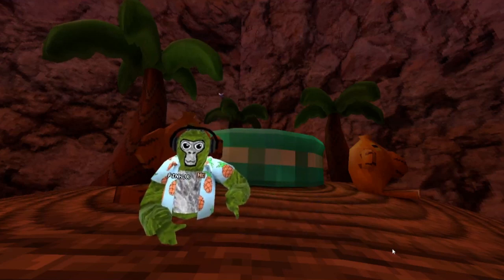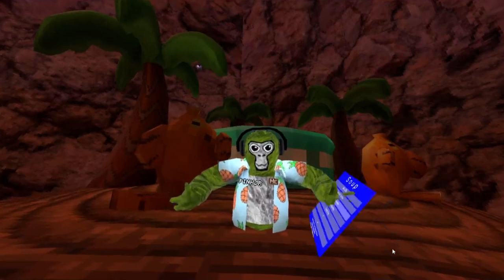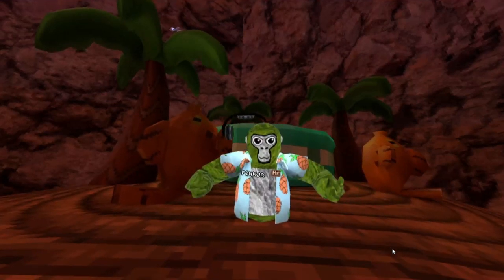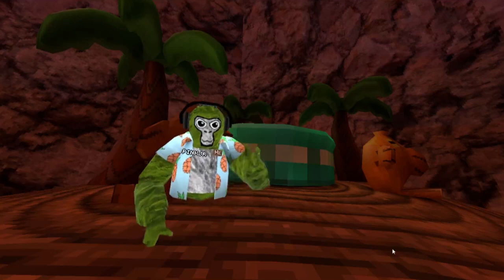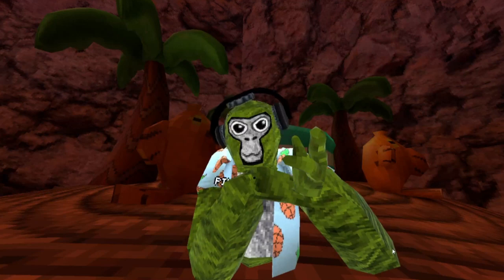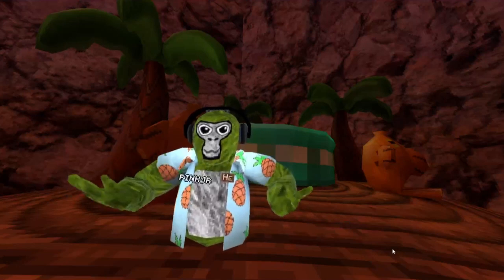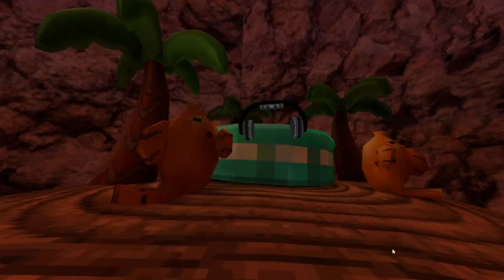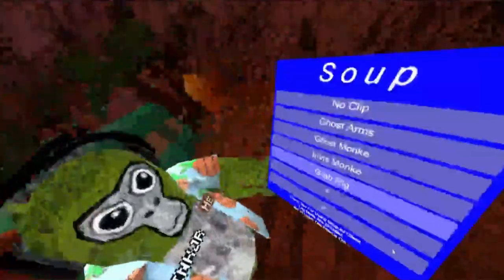Ghost monkey. I don't know what button is ghost monkey. What? It's the trigger on your left hand, the bottom trigger. It's just my headphones. Invis monkey - everybody knows what invis monkey is. Grab rig.